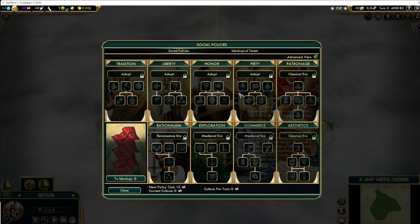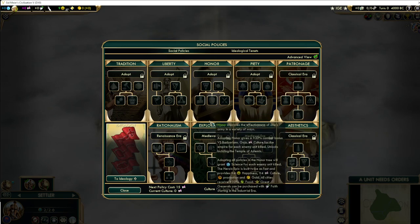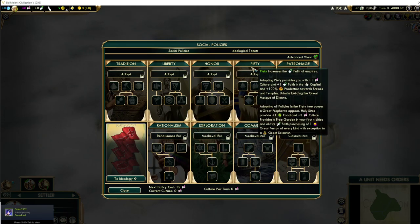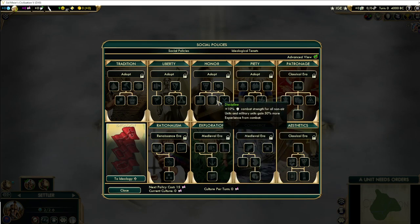So let's say you finish honor around turn 60 and you're thinking about what tree to take. There are two really big options when you pick honor. The first one is going to be piety. Piety gives you the happiness that you've been missing, because honor doesn't really give that much happiness. Honor gives one happiness per city via garrison policy and also four happiness via heroic epic, so it's not that much happiness compared to other trees.